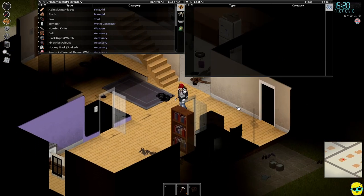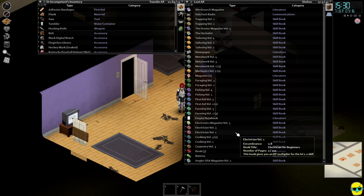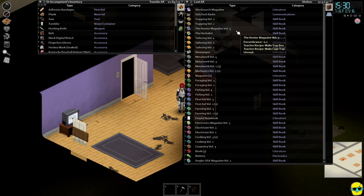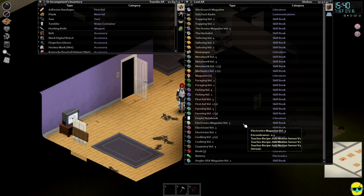Let's check our books. Here in book land, we have an electronics magazine. When you mouse over these magazines, notice how books boost your skill while magazines teach you recipes. This one will teach you how to make cage traps and box traps, and this one teaches motion sensors. A lot of the electrical stuff is for traps, timers, sensors, and bombs.